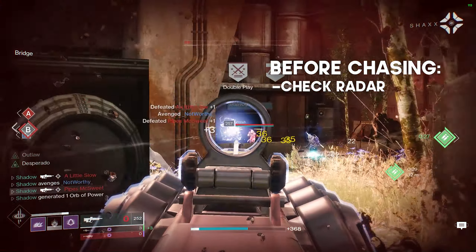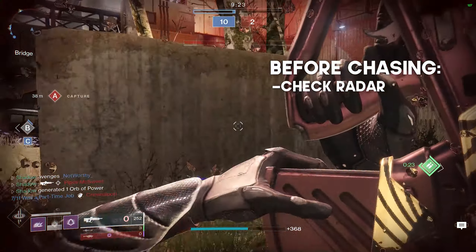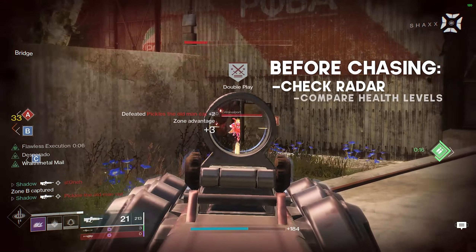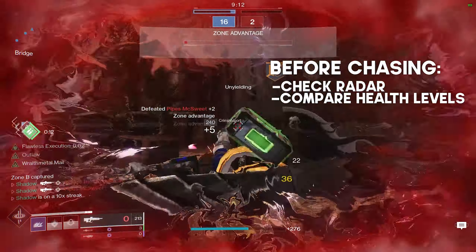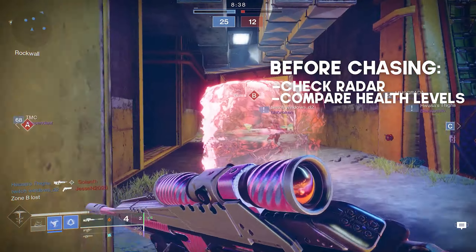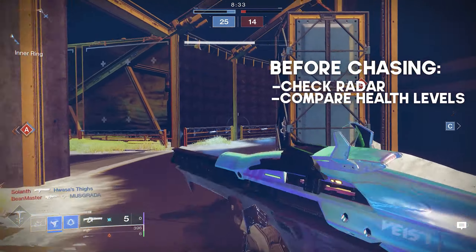Another thing to notice on your radar is your teammates. If you've got two teammates right next to you and they decide to push in together, your chances of success are astronomically higher. After checking your radar, the next thing to do is glance at your health level and compare it to that of your opponent. If you're at full health and your opponent has 1 HP remaining, that's a good sign. But if you guys have about the same health, pushing is often not a good idea. If you decide to sprint after him, this will often give him the upper hand because he can turn around and blast you while you're trying to catch up.